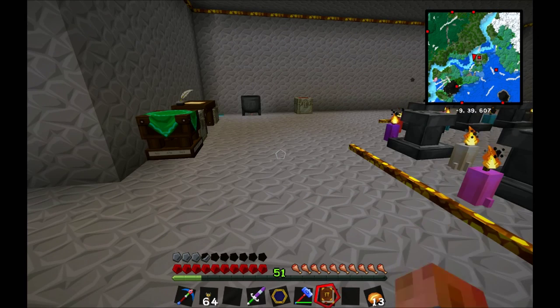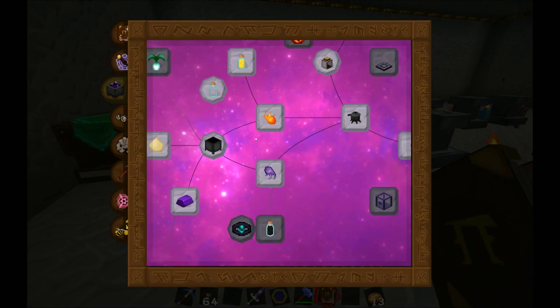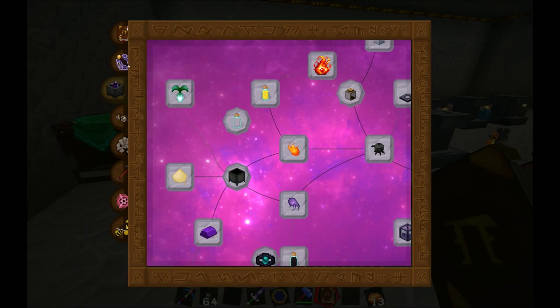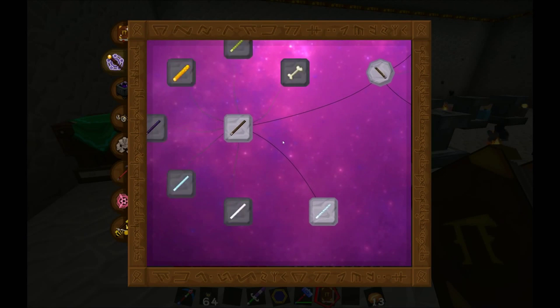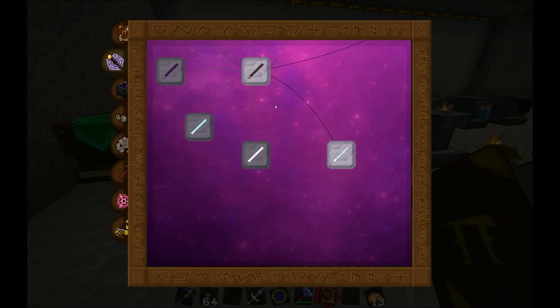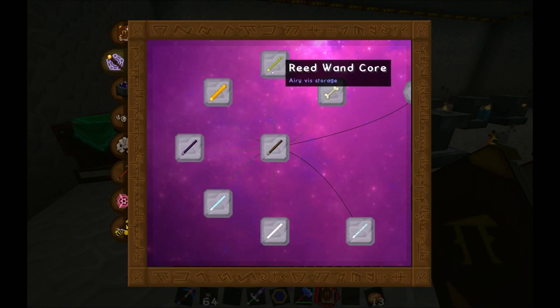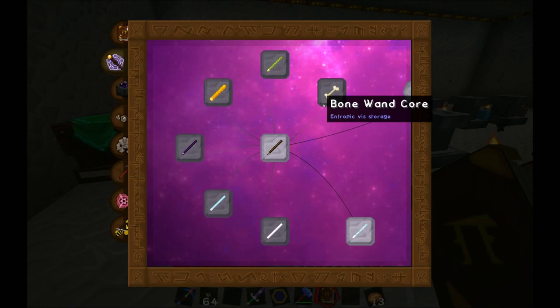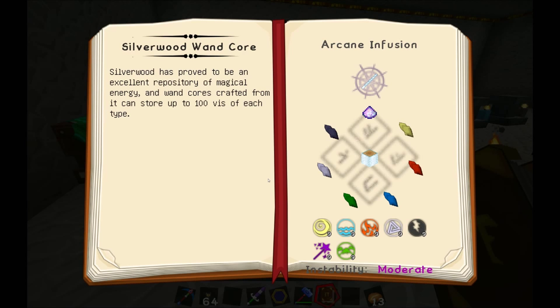So how might we create the new wand? I've done a bit more research between episodes and mainly I've opened up a couple more wand options. One of them is the Silverwood wand core. You can do lots of other wand cores as well — generally all of these others will have a benefit to one of the aspects.